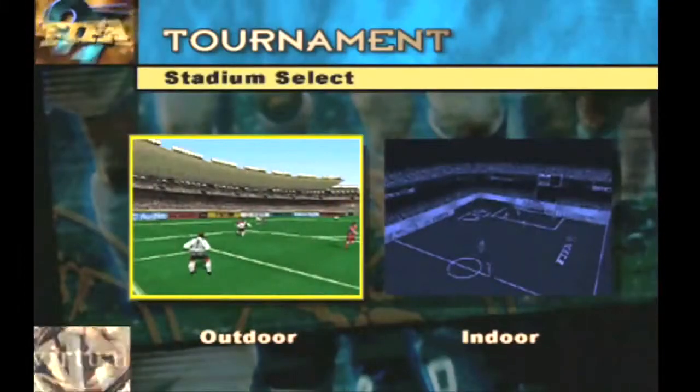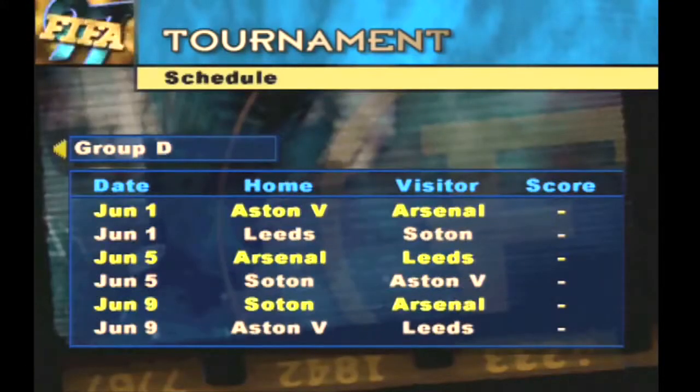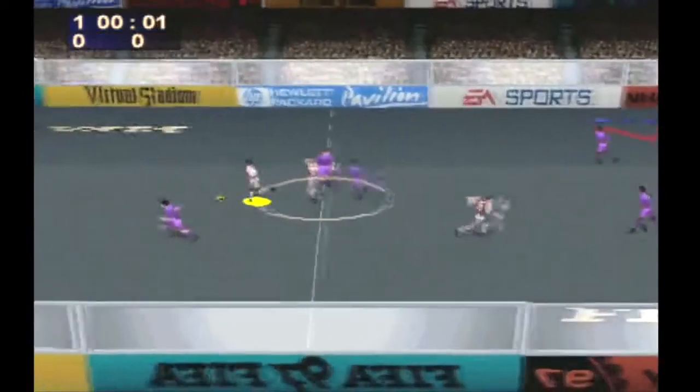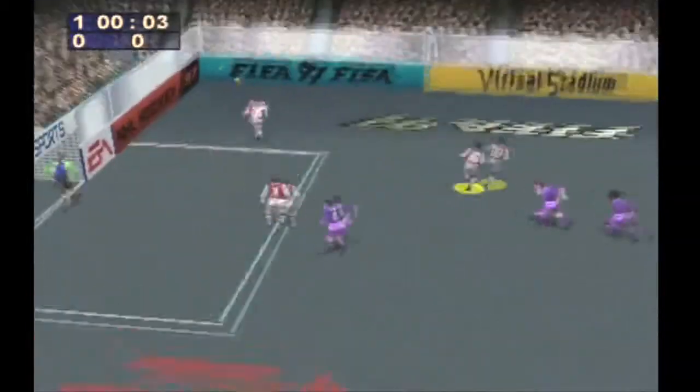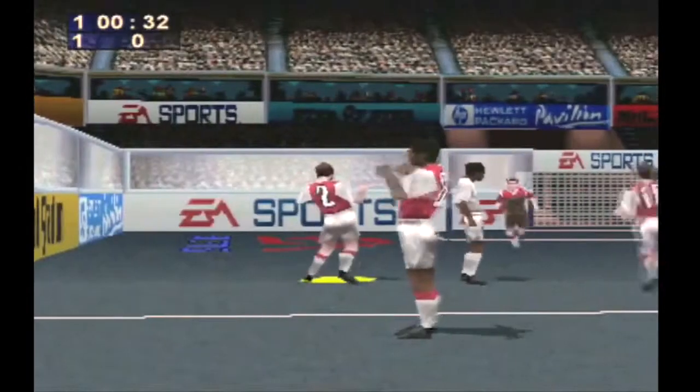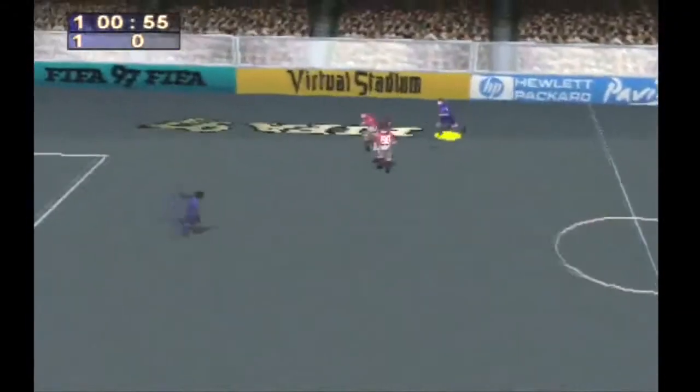Without doubt the best thing about FIFA 97 on the PlayStation, Sega Saturn and PC is the 6v6 indoor tournaments. The walls mean there aren't any throw-ins or corner kicks, which makes the pace of the game so much quicker than the 11-a-side. EA have given us FIFA Street which is the same sort of thing, but how would you like to see this mode used in the main FIFA games?